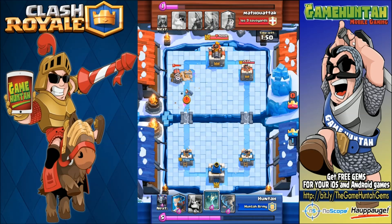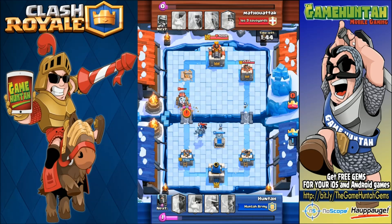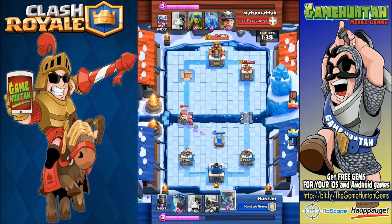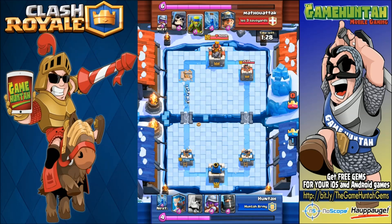Things are going to change a little bit — we see a mini PEKKA and also Sparky. That is not good. My tombstone is a little too far away from Sparky's range. Using the tornado, we completely changed the path of Sparky — she was aiming at the arena tower, but using the tornado helped me push Sparky towards the tombstone.